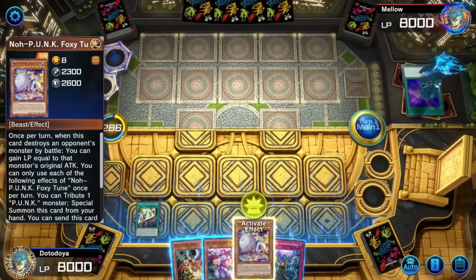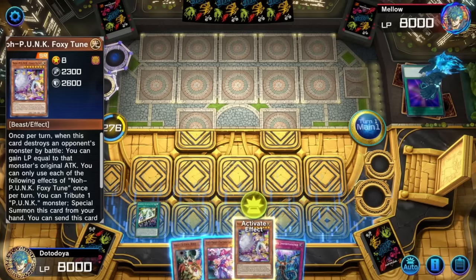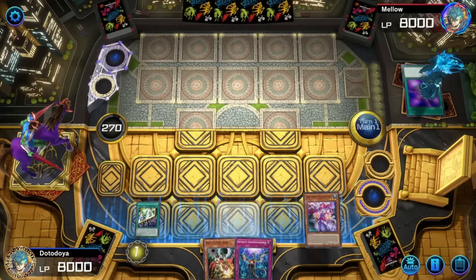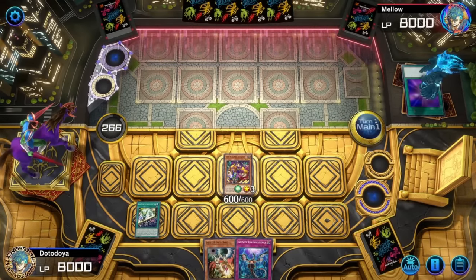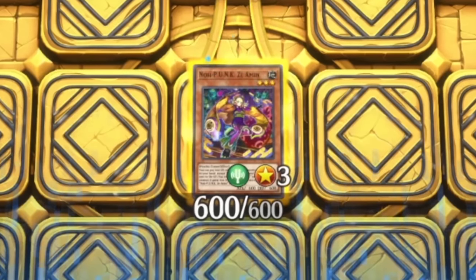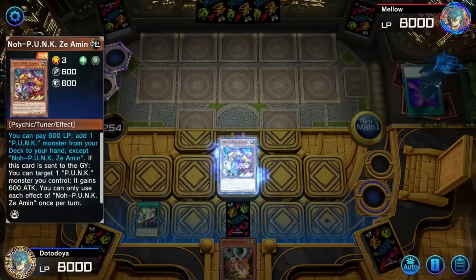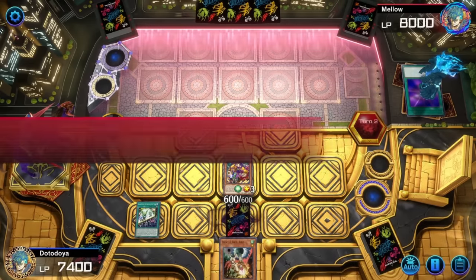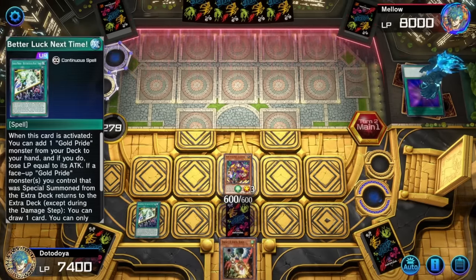Technically I haven't normal summoned, so with Foxy Tune I should be able to do the entire route. It should be okay to ditch Captain Carry. This could be very bad, I probably shouldn't do this, but I am going to do it. It's greedy — don't stop me. You didn't stop me, maybe that means you'll never stop me. Normal summon face-up attack mode. Don't stop me — Droll and Lockbird?! I know you're playing Gold Pride, you have a lot of hand traps. No, dear God.